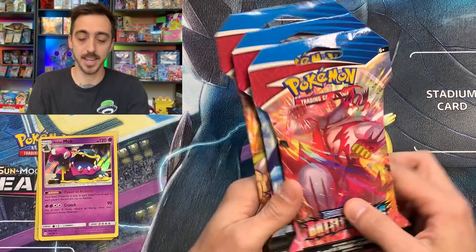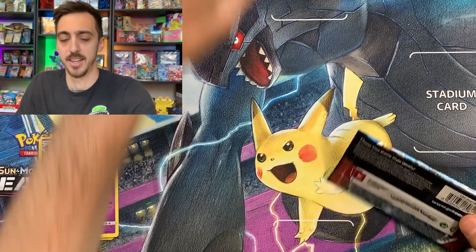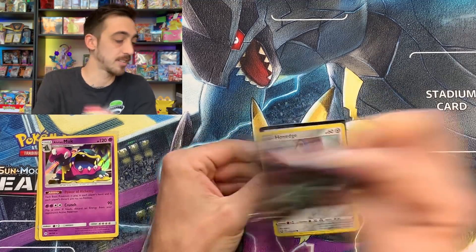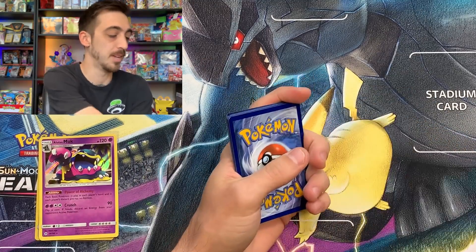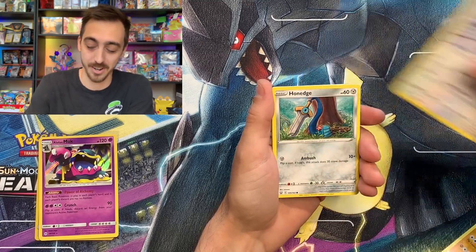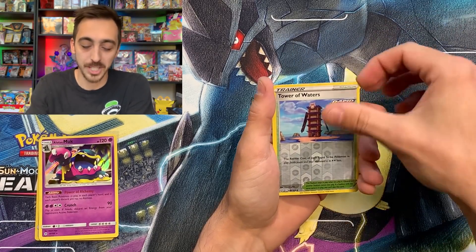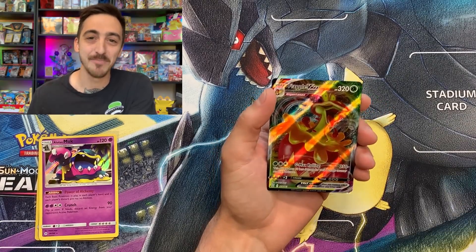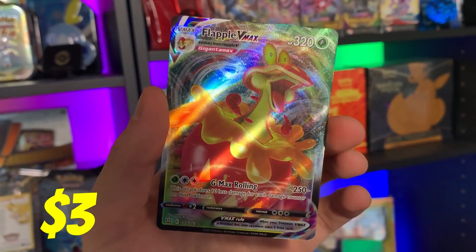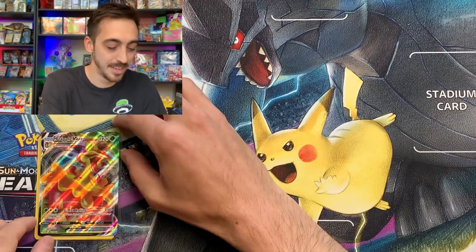I got three Battle Styles blisters here. My experience with the blisters has been better than the collection boxes and stuff like that for Battle Styles, and I've heard a lot of other people say the same. Would be happy with any of the Alternate Arts from this set — the Tyranitar would be really cool, especially the Urshifu Rapid Strike Alt-Art. We've got Remoraid, Tower of Waters for our Reverse. There we go — Flapple VMAX! This is a brand new VMAX pull for me. I'm really happy with it. I think Flapple is a pretty cool modern Pokemon. Not the greatest centering, but pretty awesome nonetheless — adding a new VMAX to the binder.